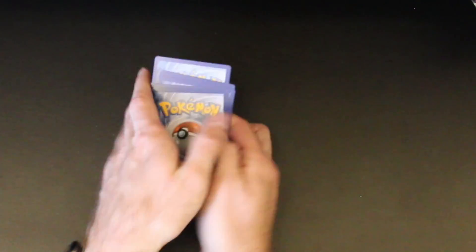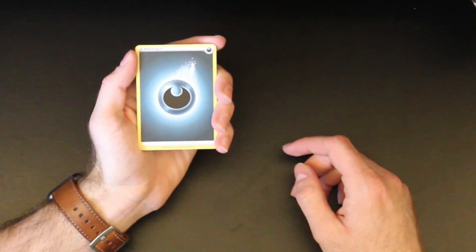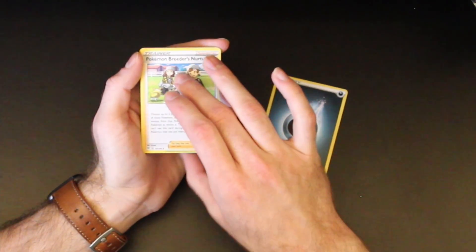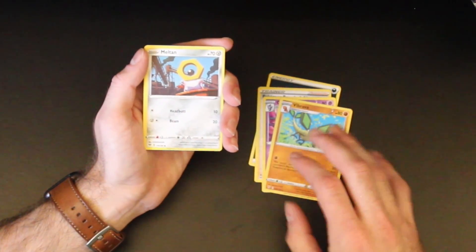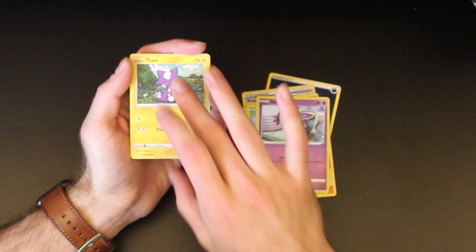That's okay because the next three packs are going to be just amazing. We have dark energy, Pokémon Breeder's Nurturing — I really want to get that card in the full art, I think that's a really cute card. Gotharita, Vibrava, Meltan, Crabominable, Sinistea, Toxel, Bunnelby — and it's the Mad Party Bunnelby so that's good.